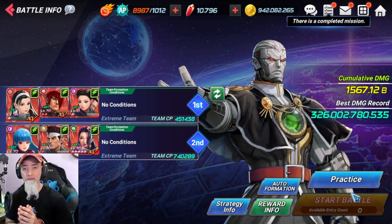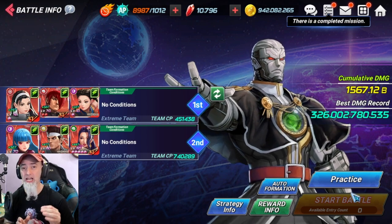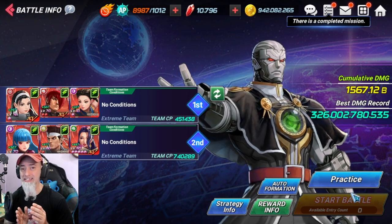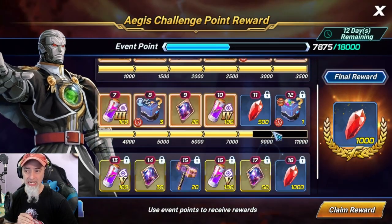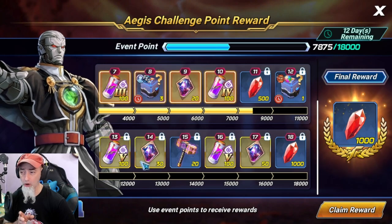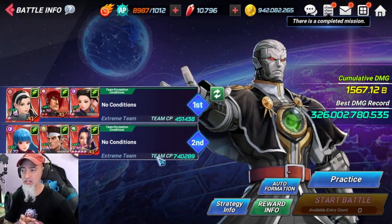If my math is correct, you need to score around 30 billion a day for all the runs Netmarble gave us this week. Before the reset, you need to score about 30 billion a run, and then next week when it resets you need to score about 37 billion a run during that entire seven-day duration. Your goal is 11,000 points to get the EX generic memory. These shards can re-roll the generic memory to the color you want with no RNG involved.